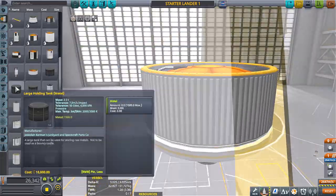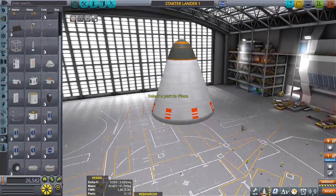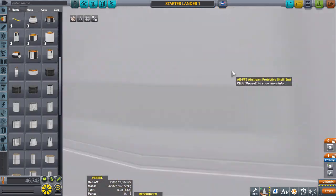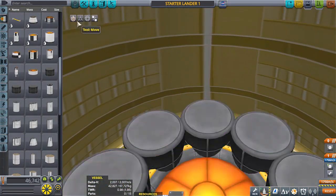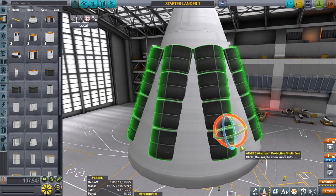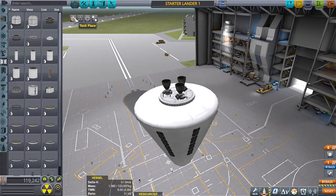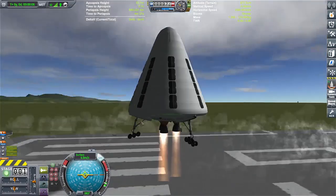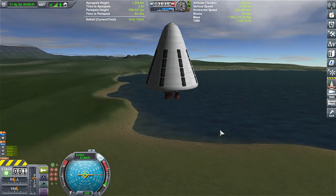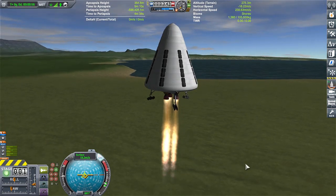We have to remember that part count is a thing, so we have to keep the lander at a minimum of under 200 parts. The many little buildings we're going to build also have to be very part-count friendly — we're still going to make them look cool, but basic. This build took over five hours; I have my OBS recordings and there are six of them, five about an hour long and the last one about 16 minutes.